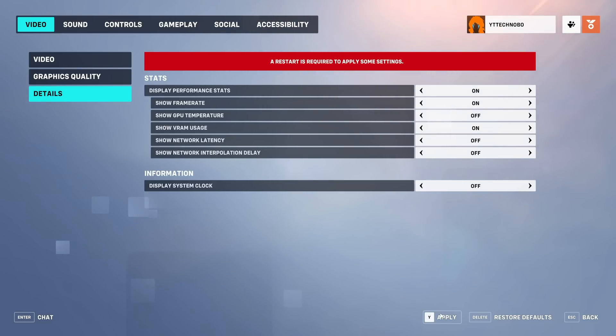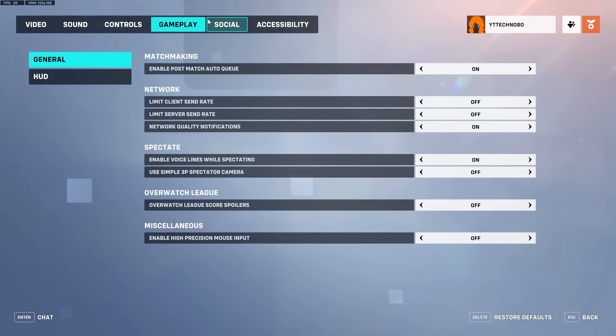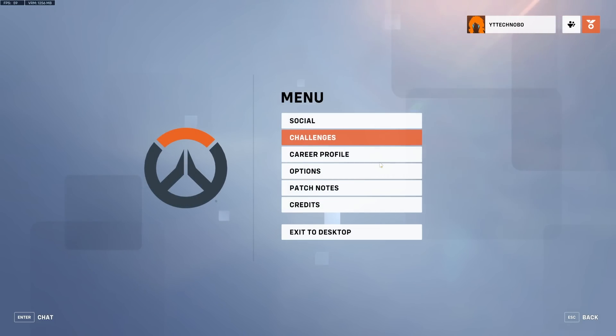That covers the main optimization guide. The other tabs are mostly user preference, except for the Accessibility tab under General where you can turn off or reduce camera shake, HUD shake, and menu movement for a slight competitive advantage — making things a bit easier to see while spinning around in game. Anyway, that's it for this quick video. Thank you all for watching, my name is Technova here for Troubleshoot and I'll see you all next time. Ciao!